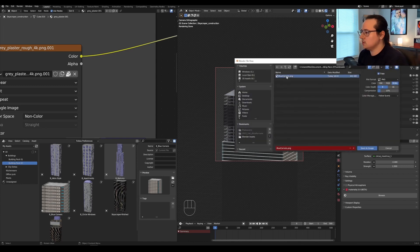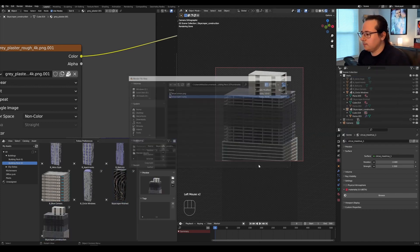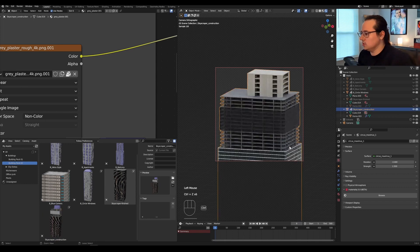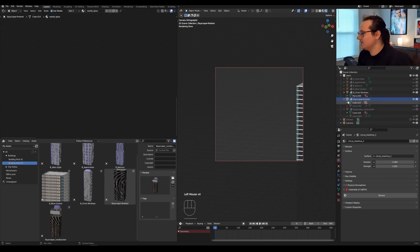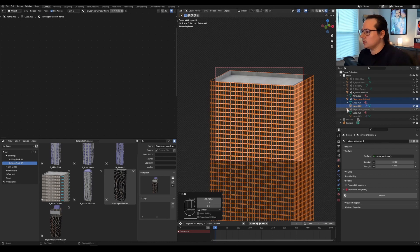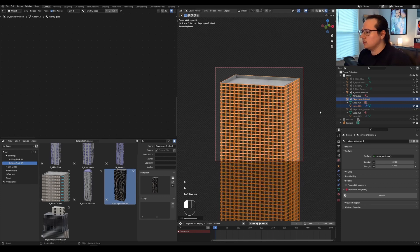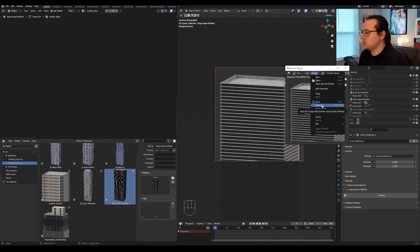Let's render it. That was quick. Save as - I think this was called 'skyscraper', I'll just call it 'two' for now. Load it up - looks good. I'll undo my way back out of here, then get the next one in frame, move it over, scale it down a bit - make this one a little bit smaller. Hit F12 to render. This is pretty much the process for all of them, so I'll speed right through that.